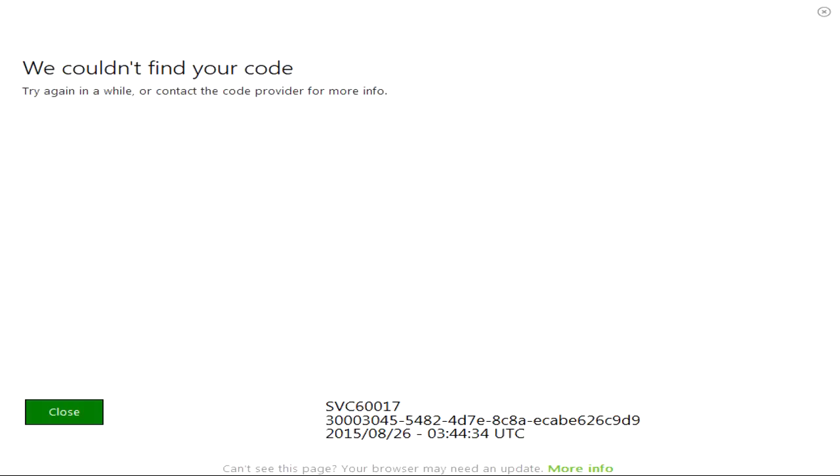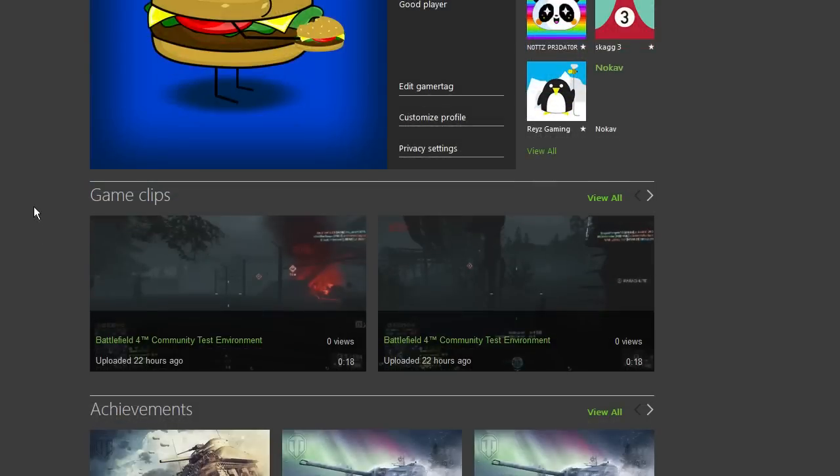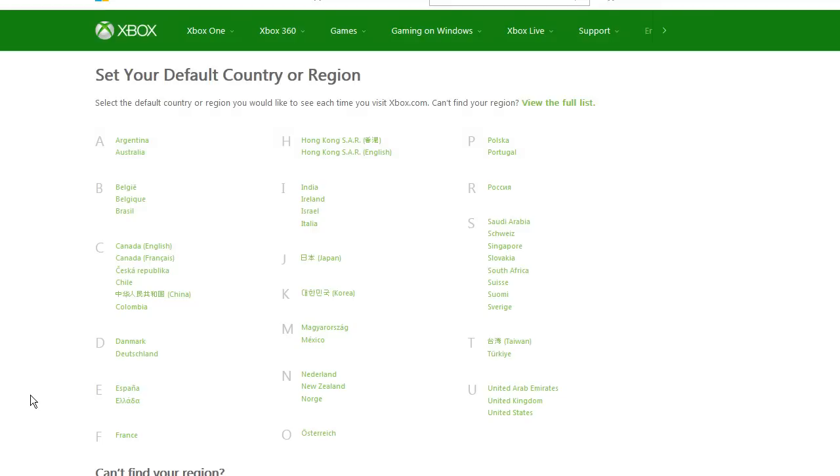There is a workaround for this which will allow you to download one of those codes and give you access to the beta. Here's what you do: you sign into your Microsoft account, and then you scroll all the way down to the lower left-hand corner where it says United States. You're going to click on that, and you're going to click on Brasil.